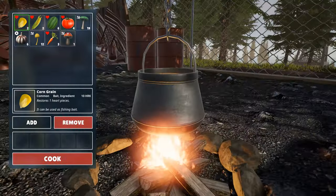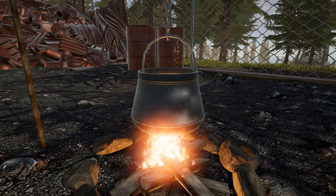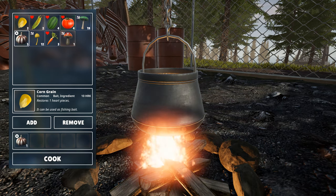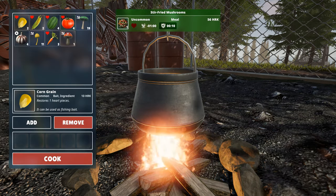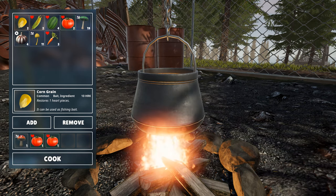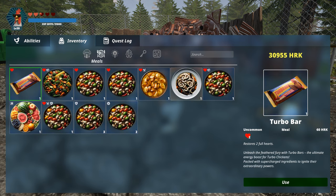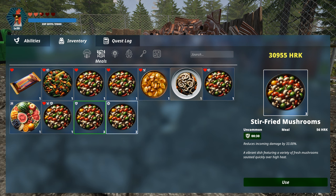We've implemented significant enhancements to the cooking system, ensuring a more satisfying culinary experience for players. Cooking meals with special effects is now a breeze. We've simplified the process, eliminating unnecessary complexities and making it much easier to whip up dishes that offer special benefits. We've also meticulously balanced the meals produced through cooking, ensuring that each dish offers a fair and rewarding experience. Say goodbye to cluttered inventories — we've implemented a stacking feature for multiple meals of the same type. Identical meals will neatly stack within the inventory, freeing up valuable space.